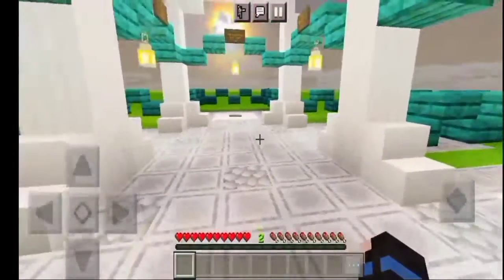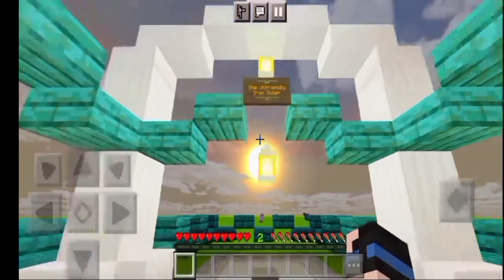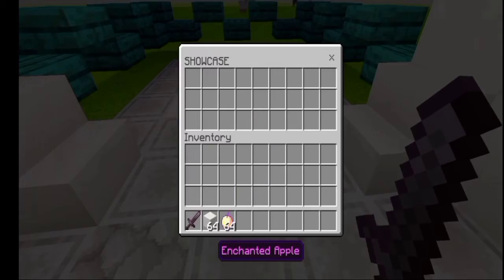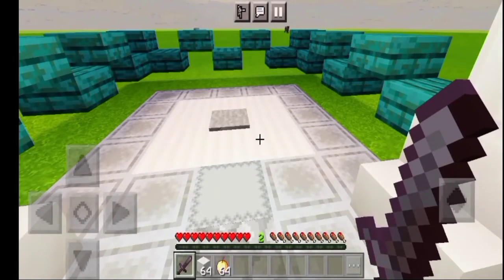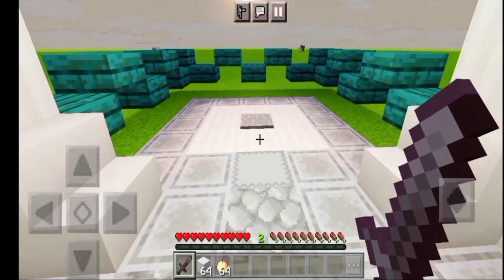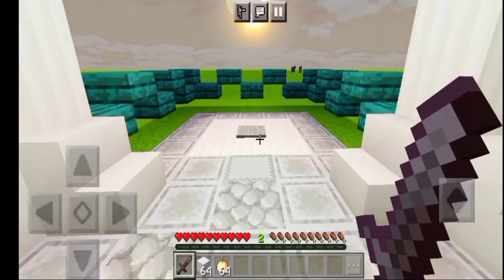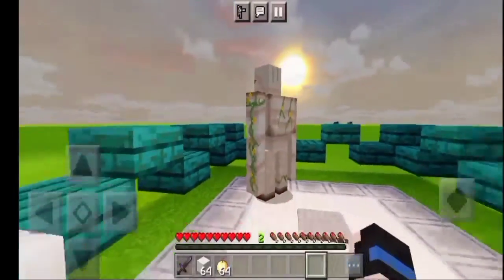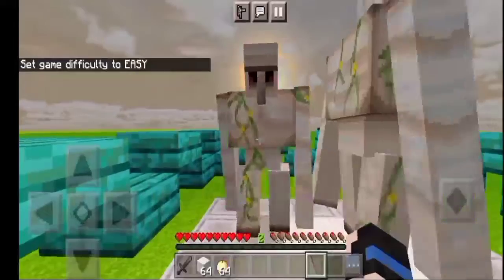Hang in there because we've got one more — the Unfriendly Iron Golem. We all know that iron golems love villagers and don't like it when someone hits a villager, even a player. For example, you're inside a village — an iron golem spawns naturally there — and you kill a villager, or you accidentally punch the iron golem. Make sure difficulty is on Easy or Normal so it can attack you.